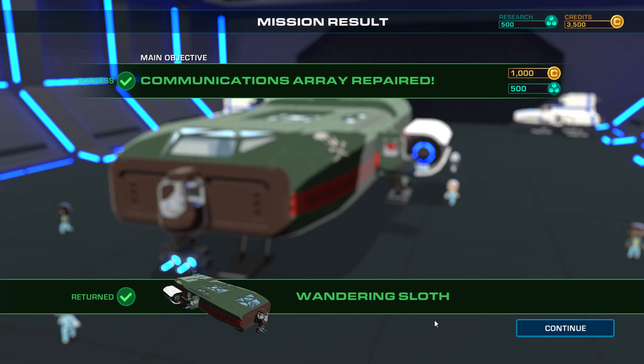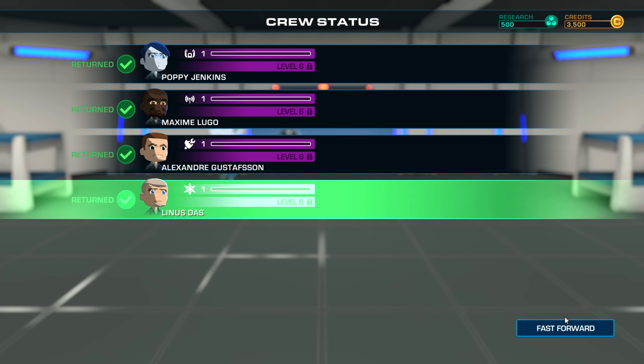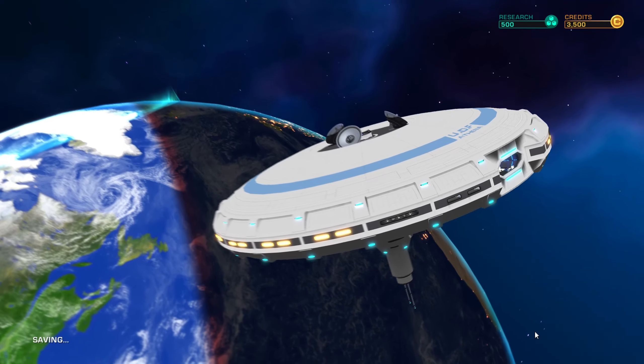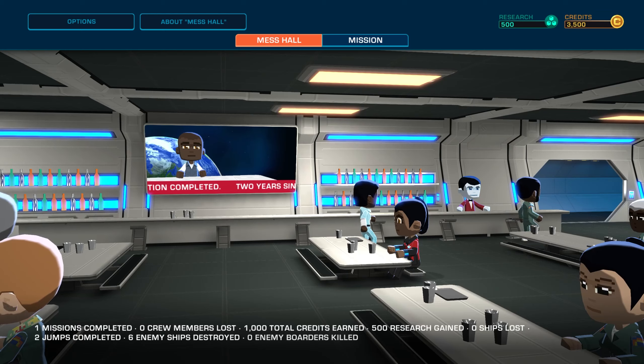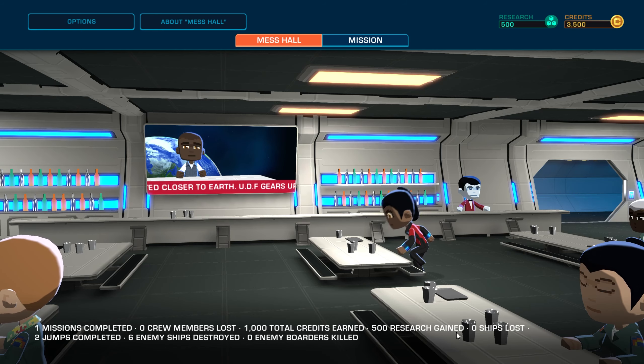Communications array repaired — we get 100 credits and 500 research points. The wandering sloth returns! One mission completed, zero crew members lost, 1,000 total credits earned, 500 research gained. Two jumps completed, six enemy ships destroyed.